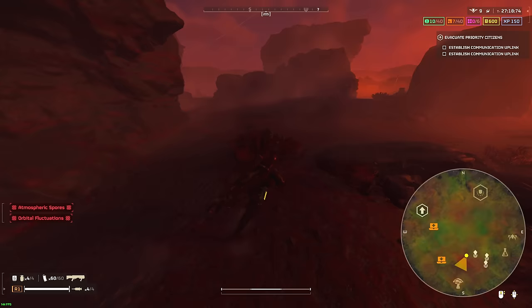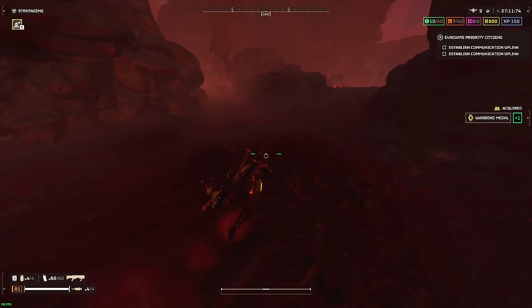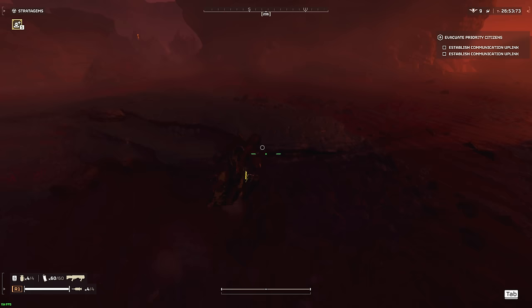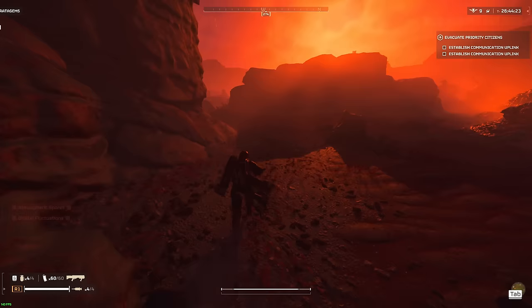I see there's a bug nest there, so I want to avoid that. Also, quick tip — side objectives are usually next to each other. I've noticed they're positioned really close to each other, so if the map is obscured like this one, then chances are the side objectives are going to be pretty close to each other. You can reliably trust that.